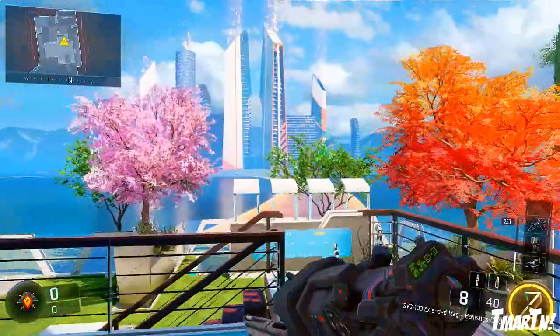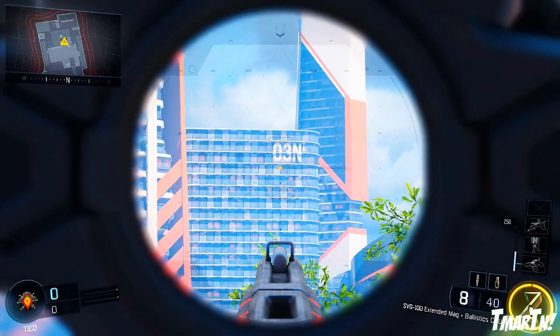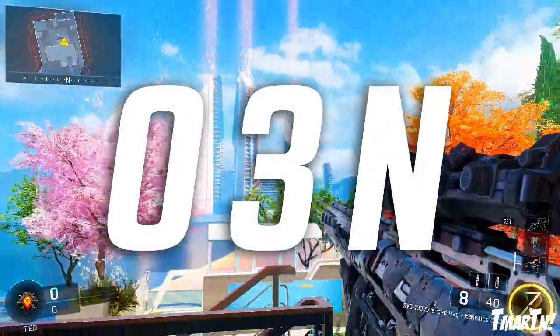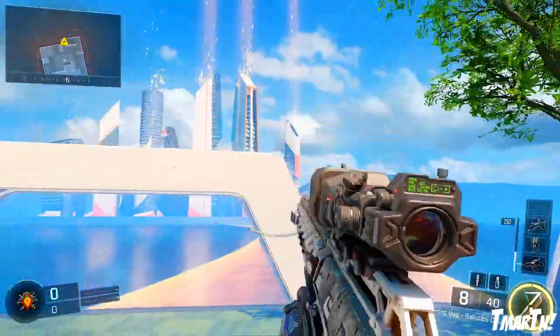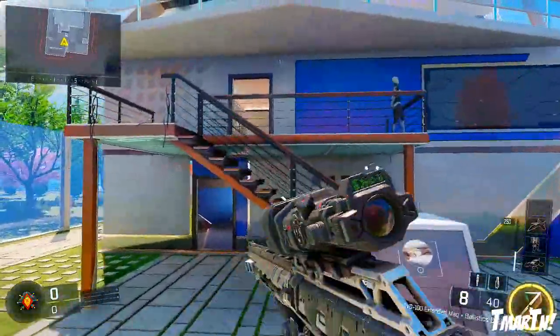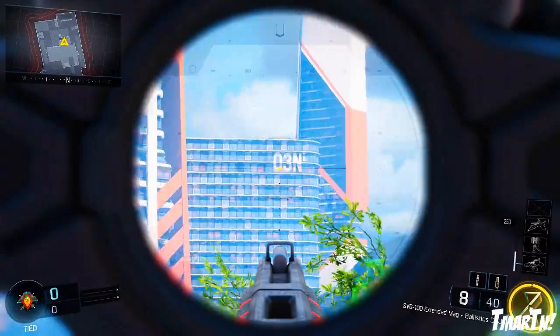If you guys come up here on the balcony and look at this building right here, you can see we've got a three-digit code: zero, three, N. So those are three out of the 11 that we need — this is kind of our first step. I'm not really sure how you can tell which order to go in. This could be the first three digits, it could be the last three. We'll have to wait and see later.